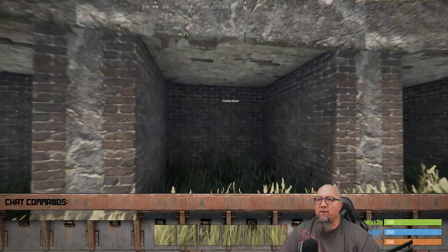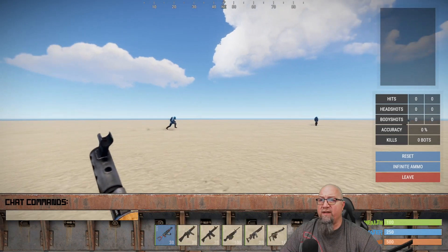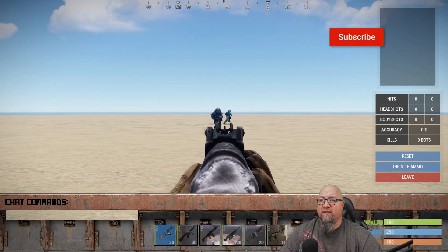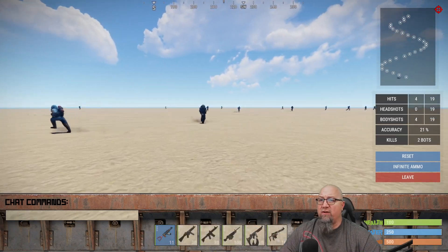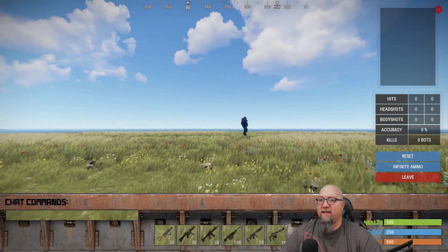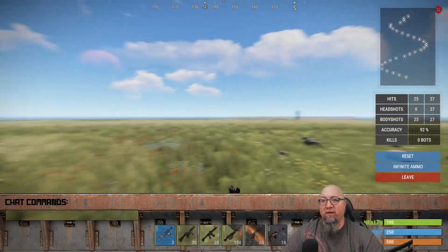Essentially what happens is we can go into one of these cavities and it will spawn us into a different area of the map where we can do various different things. In this one we can train our aiming skills — with the AK, I have zero. It shows you the bullet pattern in the top right-hand corner and keeps track of all your stats. Or we can go into the other one where the NPCs don't actually move.